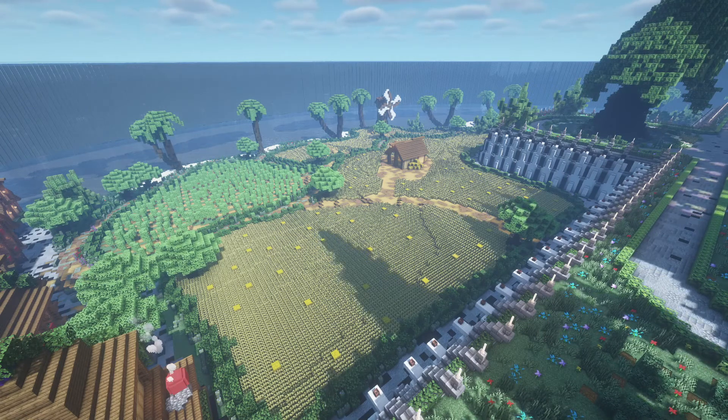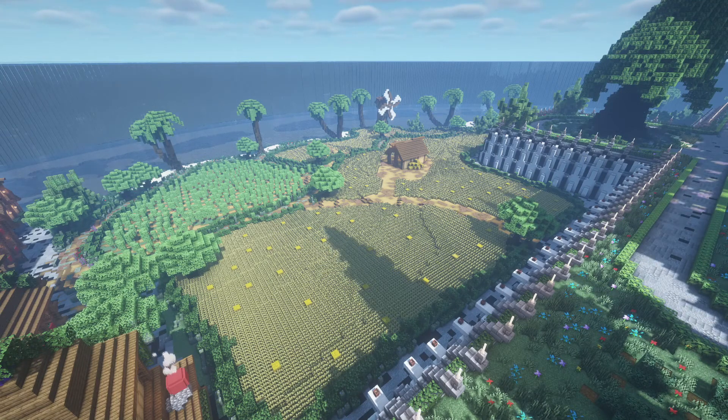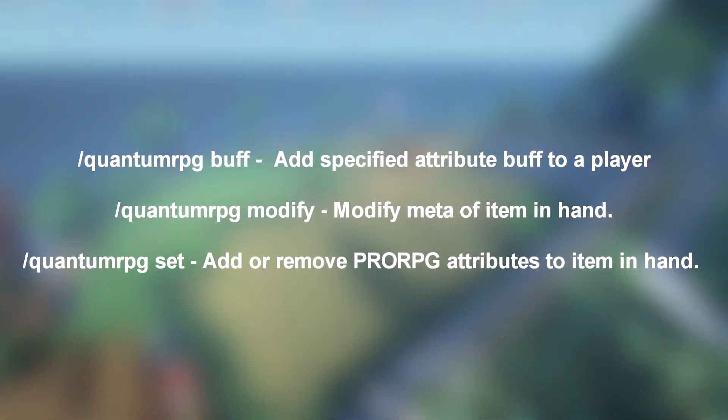Lastly, you're also able to easily create custom items, items with skills attached, tiered random item generators, and more. Its commands are as follows on screen.